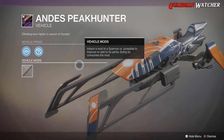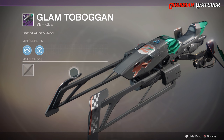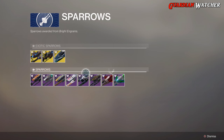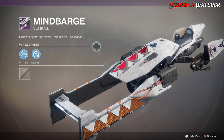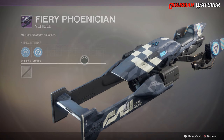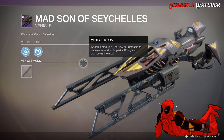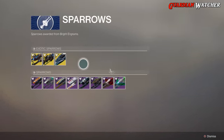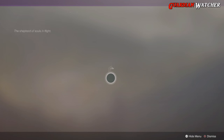Then for Legendary Sparrows we have Andes Peak Hunter, Glamour Toboggan, Cycle Skiff, Mind Barge — which actually looks pretty cool — Fiery Phoenician, Mad Son of Checkley's, Alton's Ambush, and Fly Chaplain.